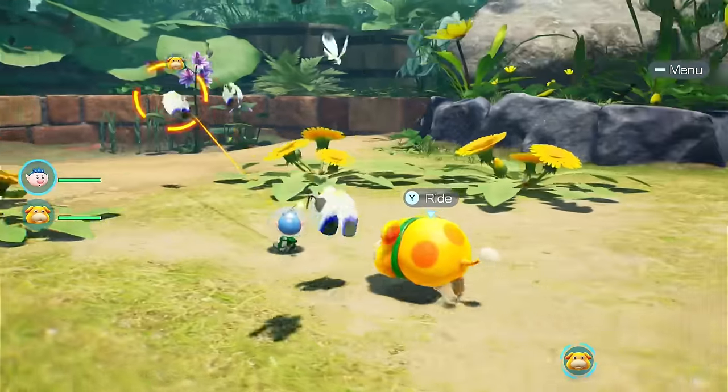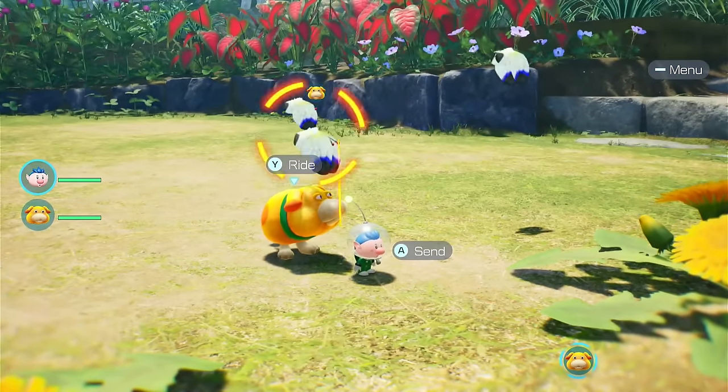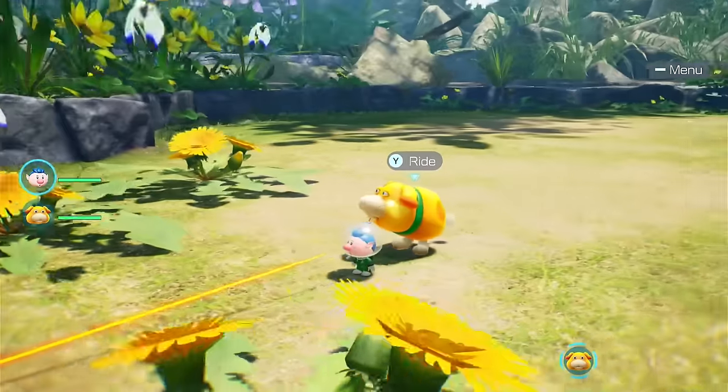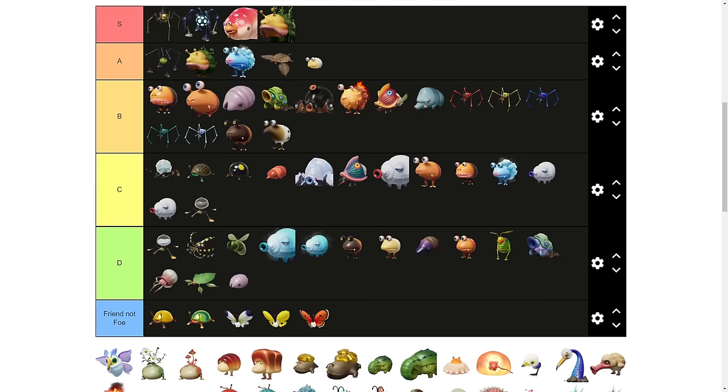Next up we have the white, yellow, and red Spectralids. I really love these butterflies. It's kind of silly that they show up as enemies on the map since these literally aren't enemies and will never actually harm a Pikmin. I'm going to place these in the friend not foe category.